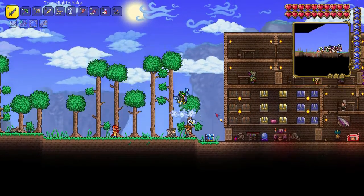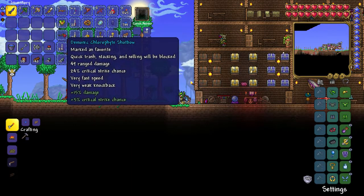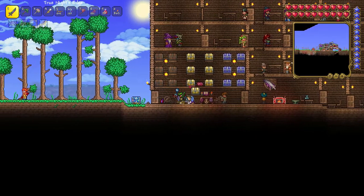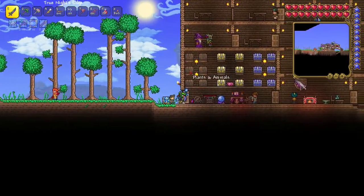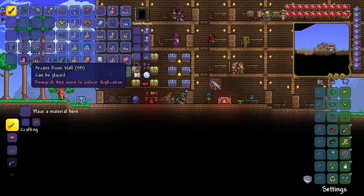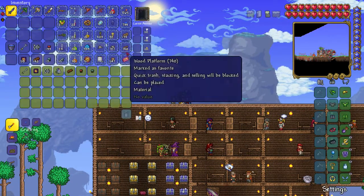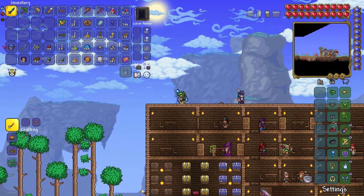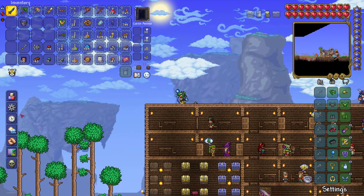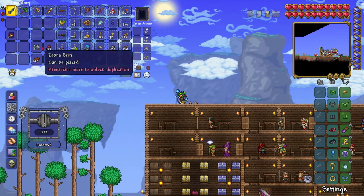Hey guys, how's it going? My name's Always and welcome back to Terraria Journey Mode. In the last episode, we were able to head to the jungle, get some chlorophyte, which allowed us to upgrade pretty much all of our stuff, as well as starting to get some life fruits. We were also looking for materials to make the Ankh Shield. We're going to research all of this stuff before continuing today.